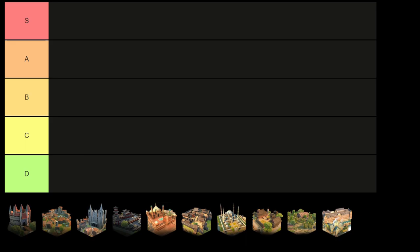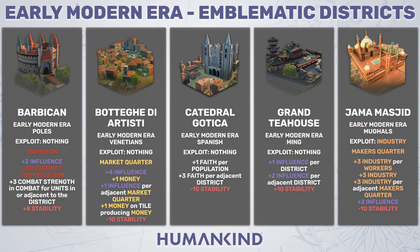Kicking things off, we have the Barbican, which belongs to the Poles. It essentially functions as a premium garrison building — you gain 2 extra points of influence, 20 extra district fortification, plus 3 combat strength for units in and adjacent to it, as well as 8 stability. All these stats are better than a standard garrison, so it's not a bad building because of all these upgrades, but it is pretty much a garrison building.